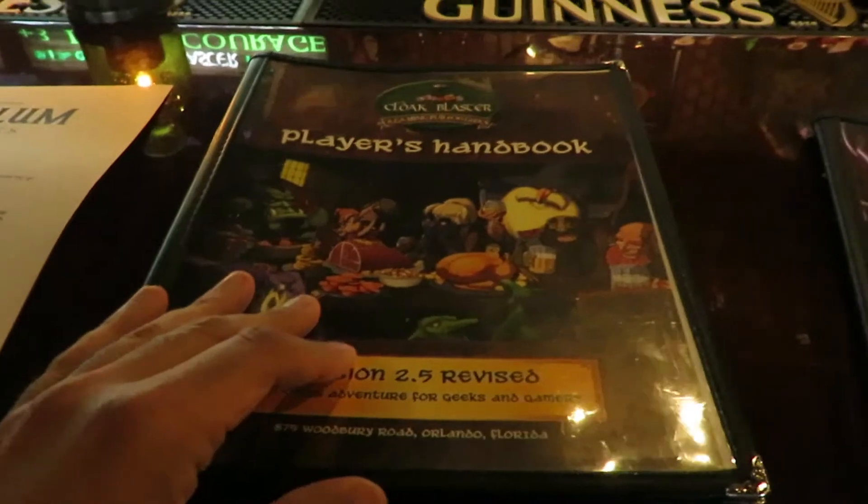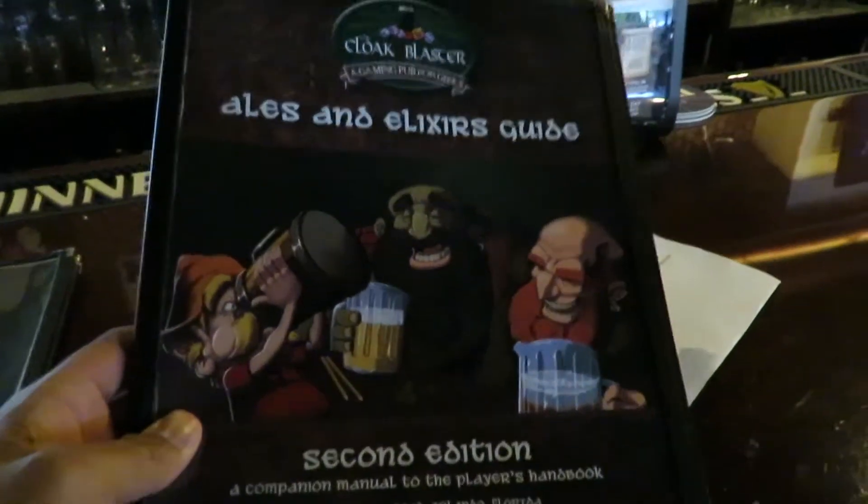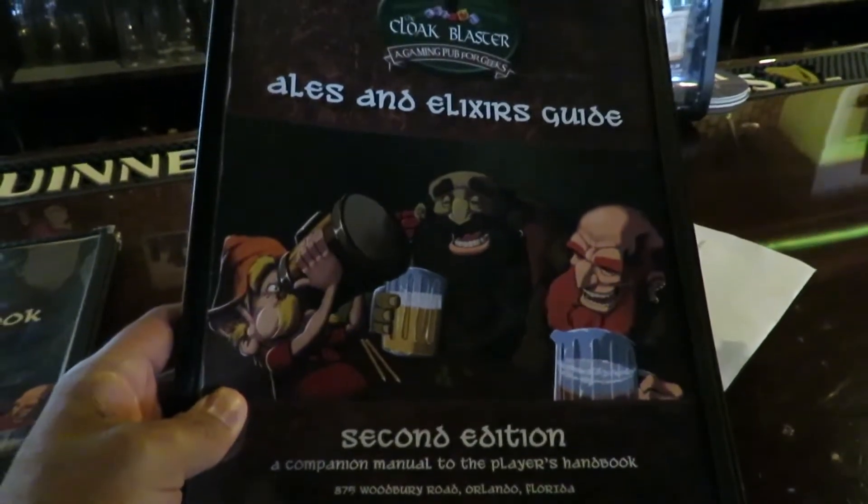And here's the menu. I love it because it's themed like a player's handbook, like D&D. And so is the beer menu — it's called the Ales and Elixirs Guide, second edition. I love the theming of this place.